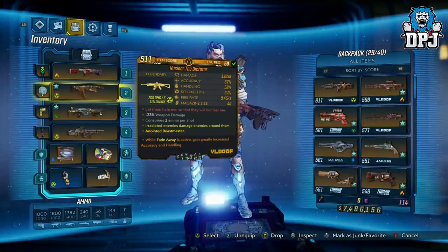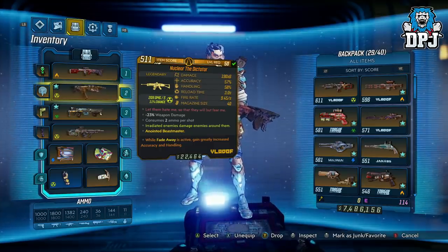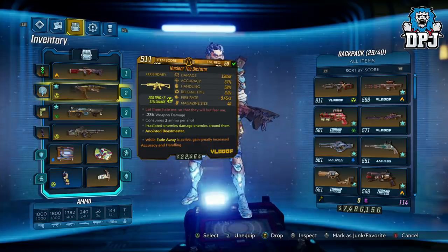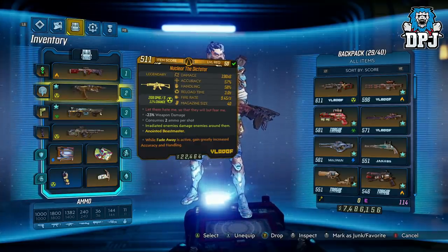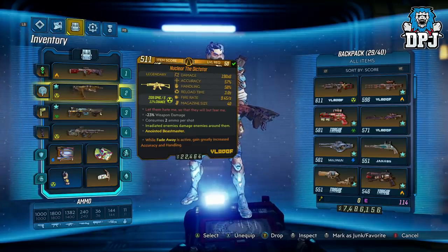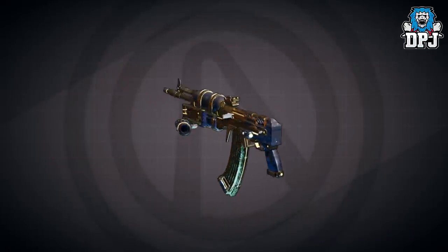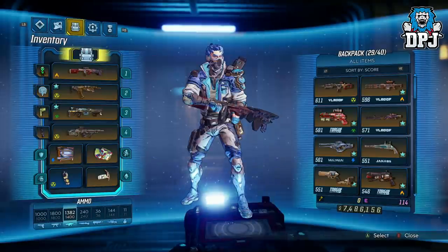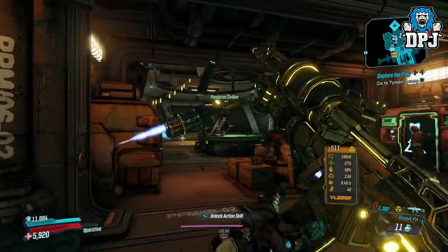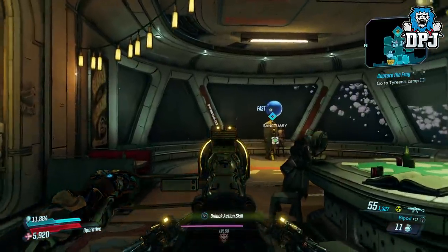Firstly, we're going to check out this one right here: the Nuclear Dictator. This is anointed for the Beastmaster, who is Flak. It gives minus 20% weapon damage, consumes 2 ammo per shot, and while Fade Away is active, gain increased accuracy and handling. The weapon itself looks pretty amazing — really unique in the way it shoots. I've got the bipod on, which makes aiming down sights super accurate and powerful.